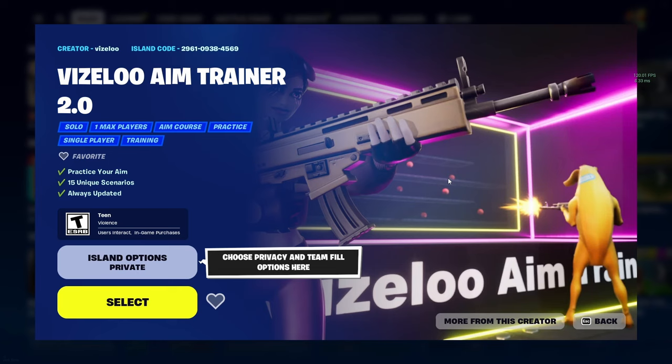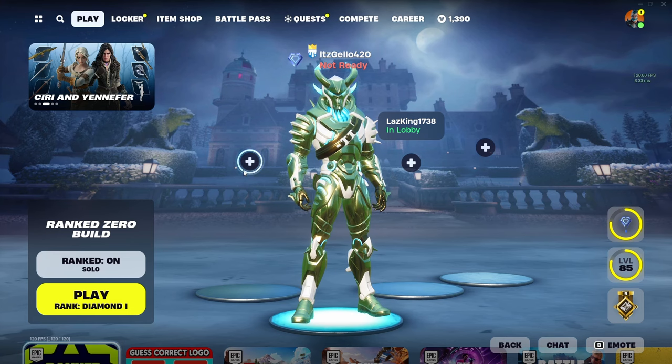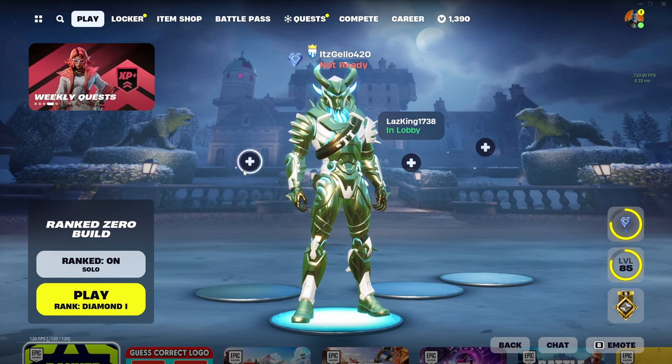It's an aim trainer creative map, so if you guys want to use that, there's the island code and map name on screen. Anyways, I hope we can get more wins, but we won't know until we start, so let's just hop into game one.